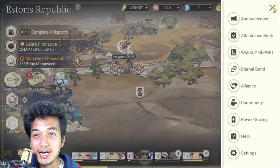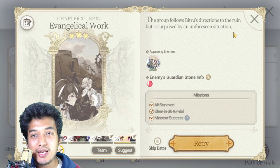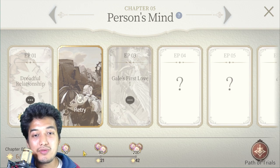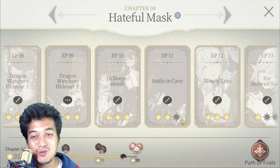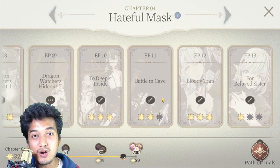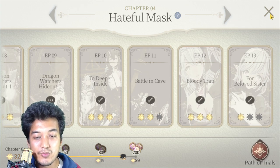Try to do three-star victories in battles, because you can earn 200 plus 80 plus 50 sets — about 330 sets per chapter. You need to fulfill the battle conditions to acquire all three stars. When you get a perfect star victory on any chapter, you can get a total of about 330 sets per chapter, which allows you to do a lot more summons very early in the game.